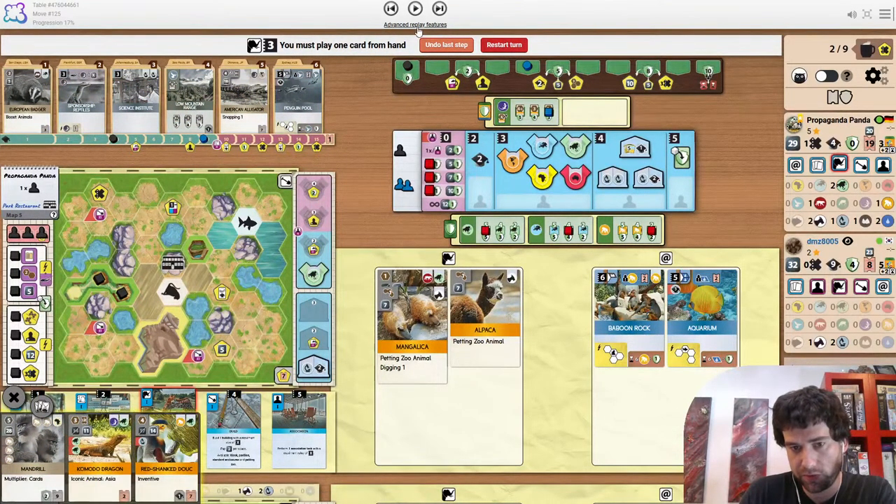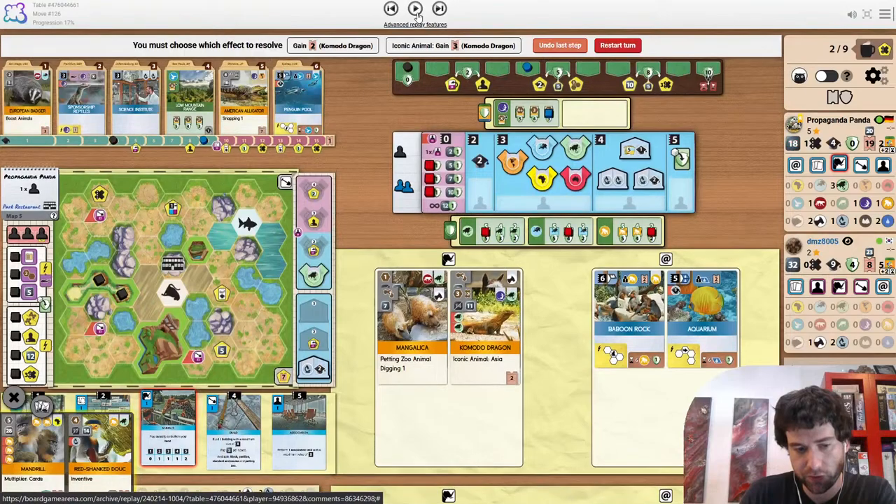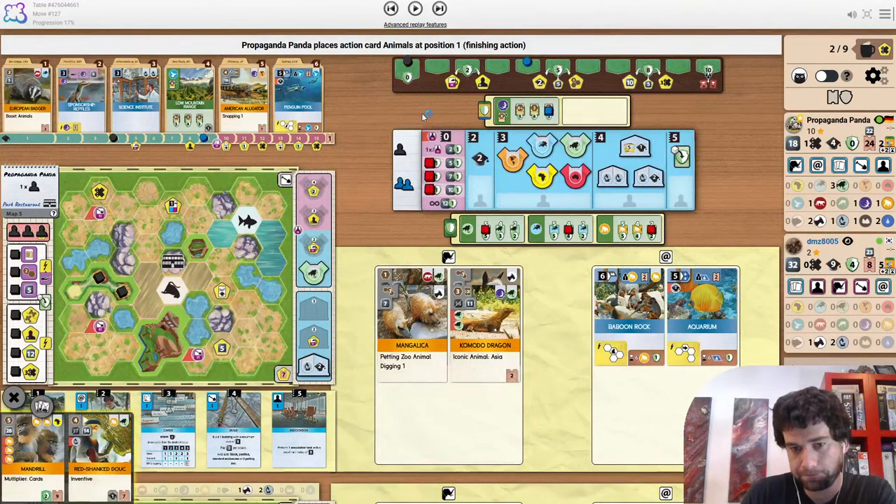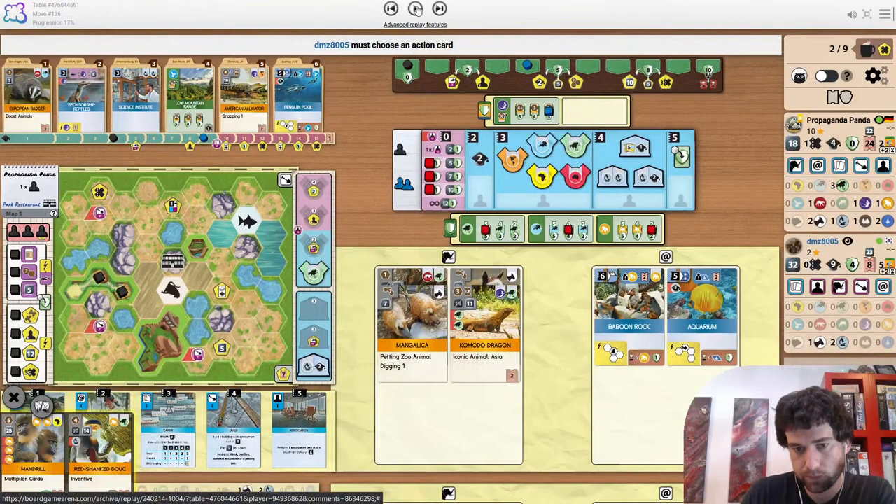Komodo dragon into release. Can even put it in size four because if you're going to release it, it doesn't matter. I like that a lot. The opponent just playing animals at 3 tells us that they don't have a sponsor.